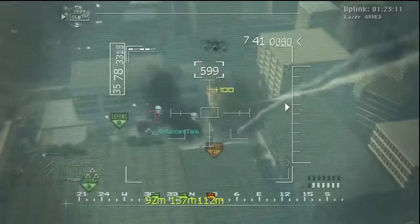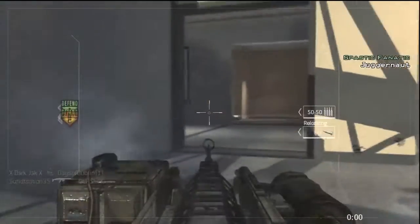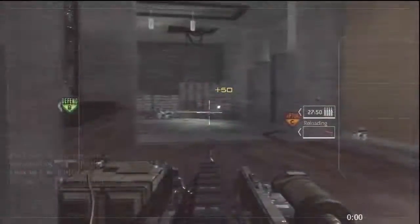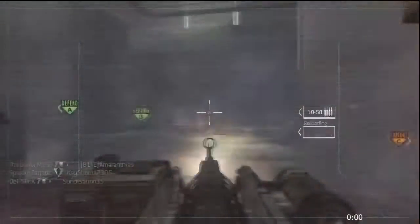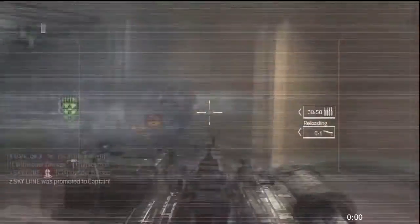The setup I'm using is Predator, Reaper, and then Assault Drone, which is a great setup because even if they shoot down your Reaper, they can't shoot down the Assault Drone. So if you use the two together you can get a lot of kills. And they're only a 9 and 10 killstreak which is not too hard to get.